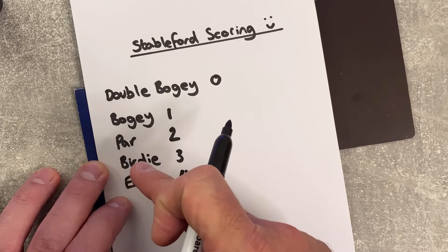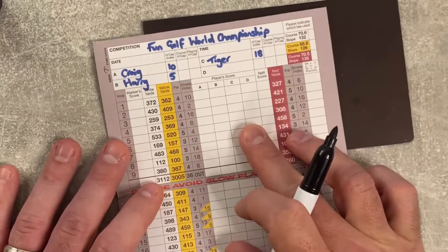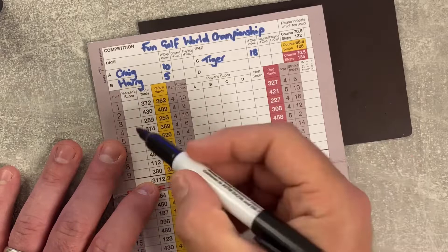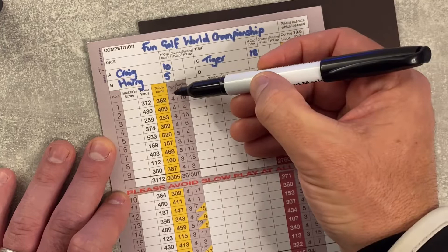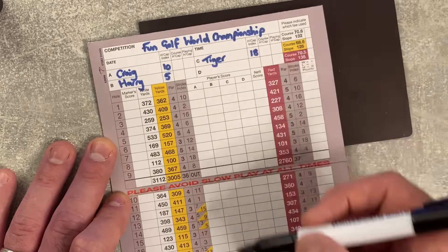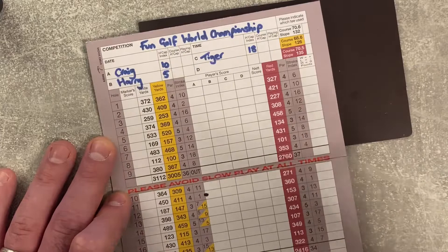Today we're going to be playing Market Harborough in the Fun Golf World Championships — myself, Harry and Tiger. I'm playing off a handicap of 10, Harry's off 5, and Tiger is having a bad year, he's off 18. On the scorecard the holes are numbered 1 to 18. You've got white yardage and yellow yardage which determines how long the hole is, then par — par 4, par 5, par 3 — and stroke index which determines the difficulty of a hole. Stroke index 18 is generally the easiest and stroke index 1 is generally the hardest.